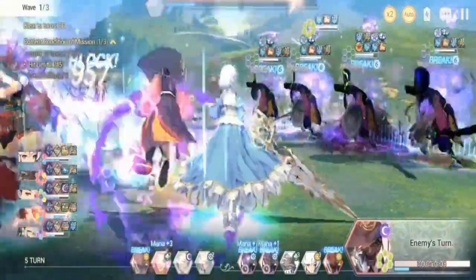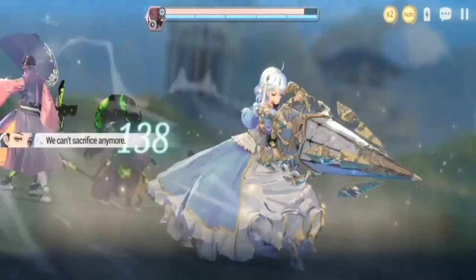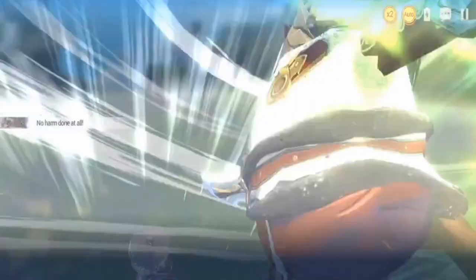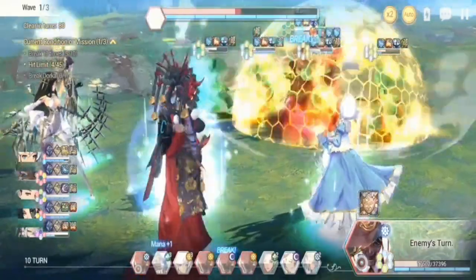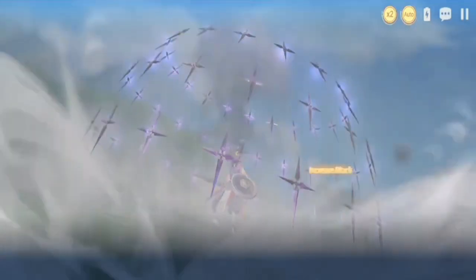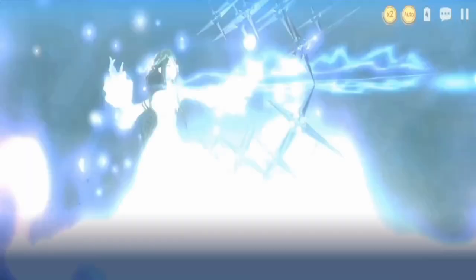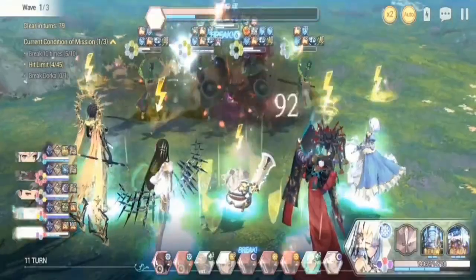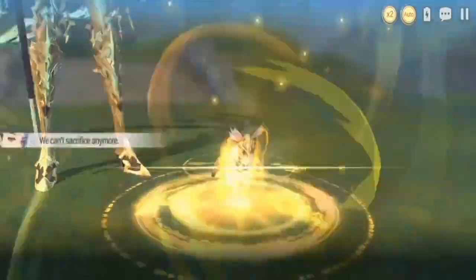That first team didn't work because I needed nullify heal. Even though they had a lot of firepower, I decided to go with FC Ramji because I think he's the only one who has nullify heal in the game so far. So I replaced FC Lepin with him, and then I also replaced FC Ulum.